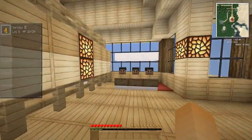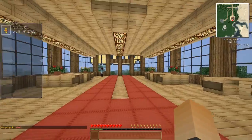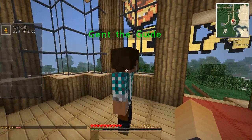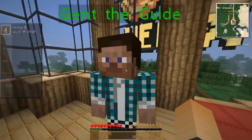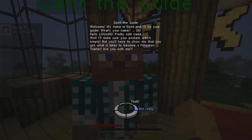But let's get started — enough talking. Come over here. This is the start, and this is the first little quest. Gent the guard — his skin seems to change about five times a day, so if he looks a bit different, just don't worry. Welcome, my name is Gent and I'll be your guide.